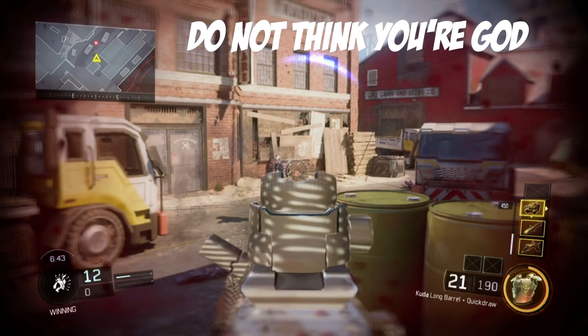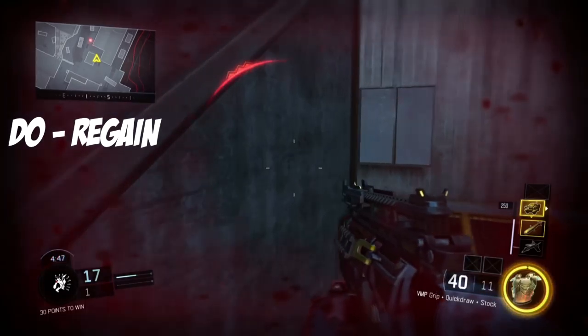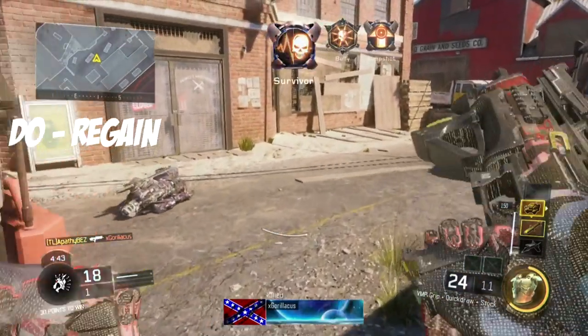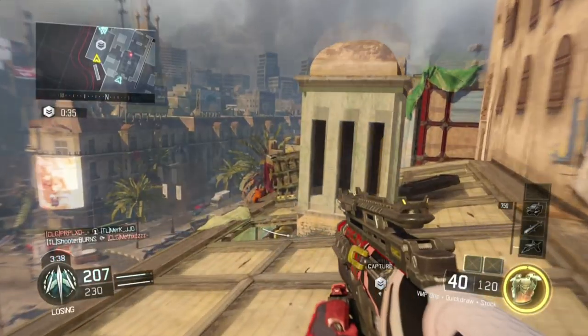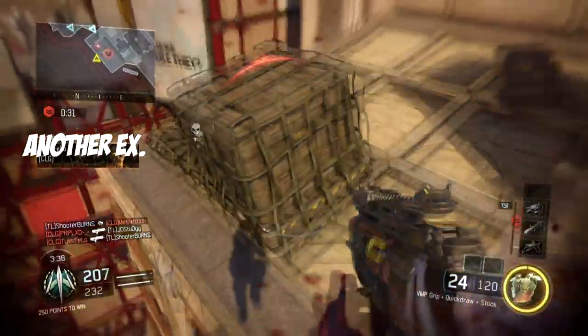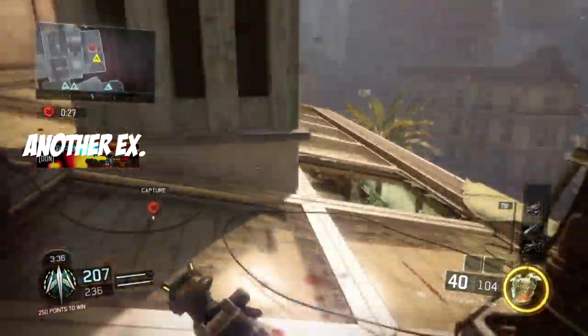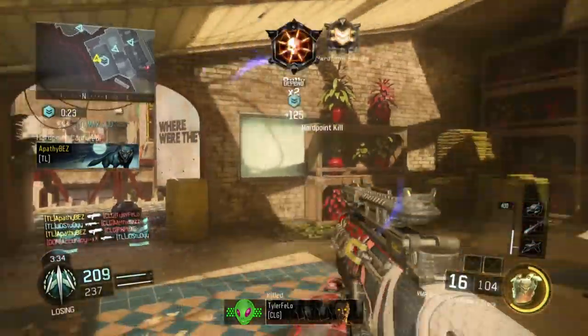I'm going to give you guys some good examples right now. So right here I'm getting shot in the back. I know I'm weak. He's trying to pre-fire me. I wait a couple seconds, then I re-challenge once my health is almost full with Kinetic Armor. It works like a charm. Do not think you're god just because you have Kinetic Armor on — wait. Here I have another quick example. We were playing Rise. I was getting shot at. I waited for my team a little bit, waited for my health to regain. I know I have Kinetic Armor, I know I have to make a play — jump down and pop an easy two-piece. Just use it effectively.